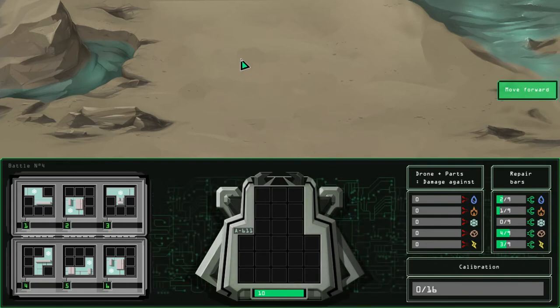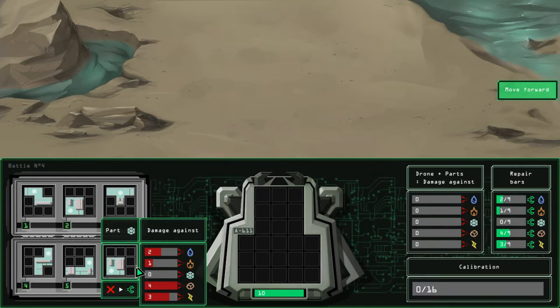Basically, the way this works is we have a little drone here, and we have a series of parts — and yes, they look like Tetris pieces, they are Tetris pieces. Unfortunately, you can't rotate them. Each of these parts, when fitted to your drone, will allow you to do damage to a certain element of creature, and certain parts are good against certain elements of creatures here.